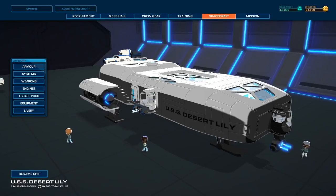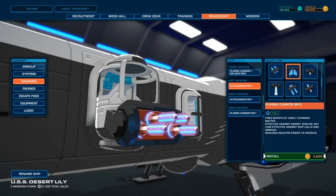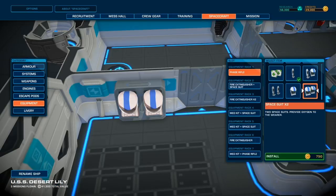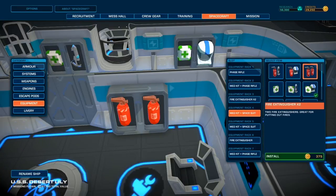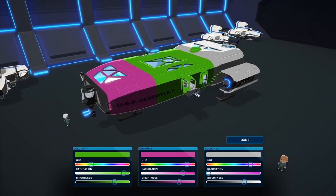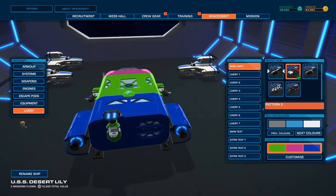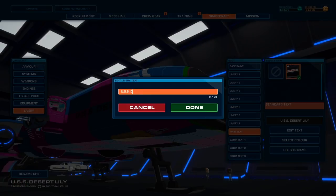Using credits earned in your previous missions, you can upgrade your engine, weapons, shields, and medical capabilities. Upgrade your equipment too — you're going to need those fire extinguishers and escape pods. While you're tinkering, give your ship an intimidating new paint job. Show that you mean business. And please change that name.